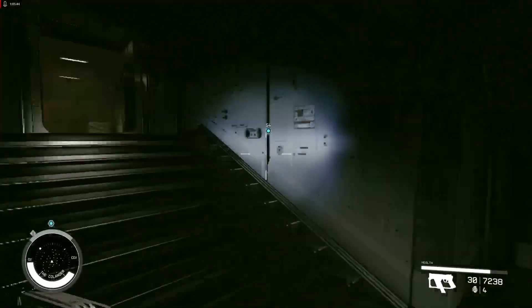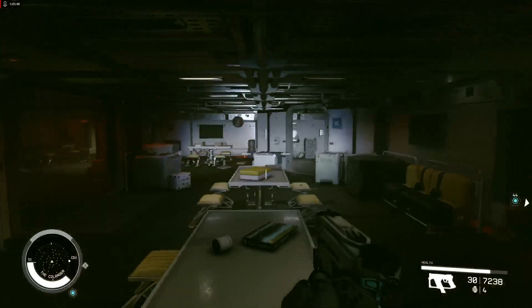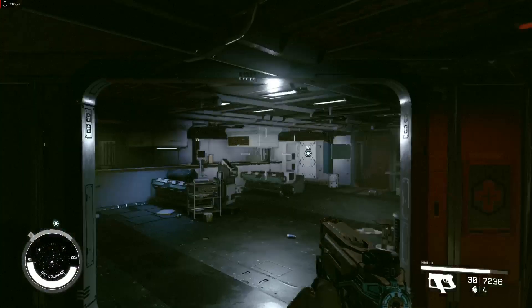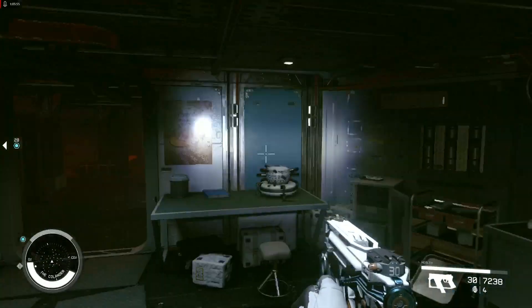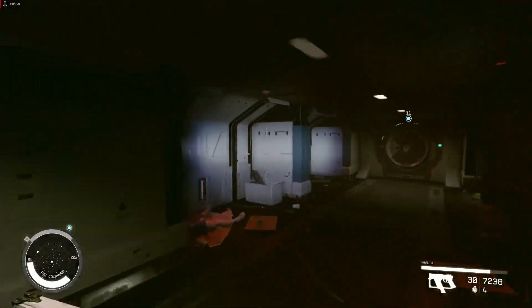Here we are at the starting area — we found our way back and we can now desert the ship. The crew can stay behind and repair the ship and do a takeover.